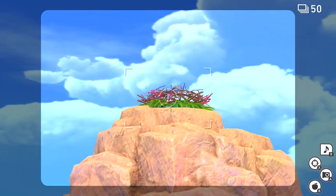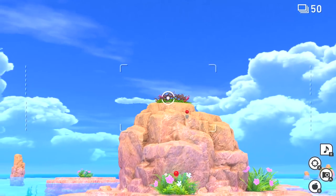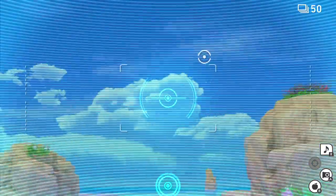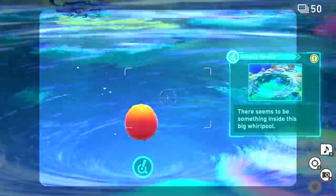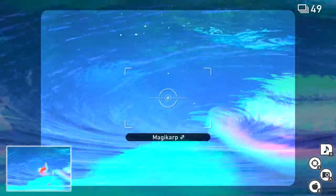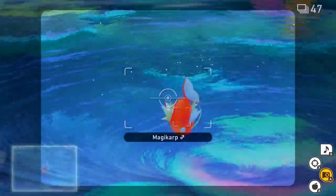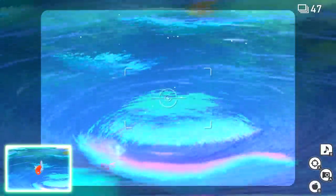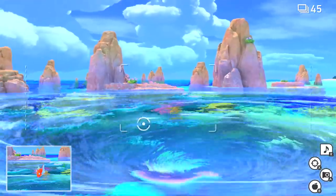There's a nest up there. Probably shouldn't have disturbed the nest too much. Can I scan it? There's something over here — there seems to be something inside this whirlpool. Oh, it's a Magikarp! Can you jump back out for me buddy? One more time — I promise I'll stop bothering you. There we go. There's a couple good ones, I think.